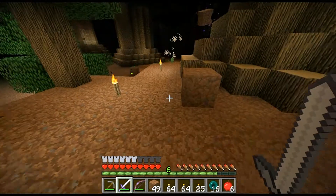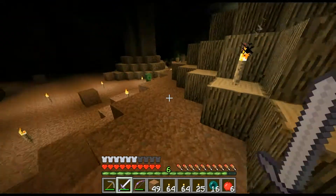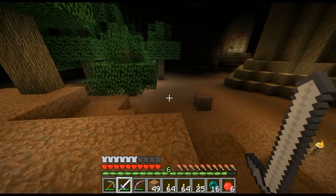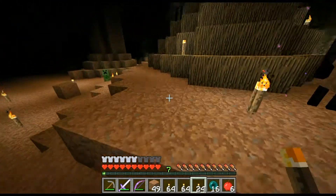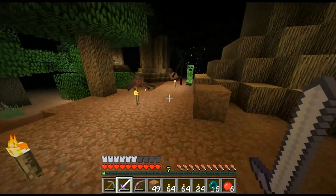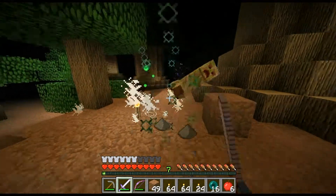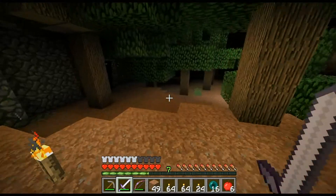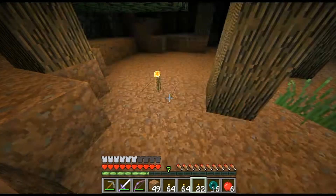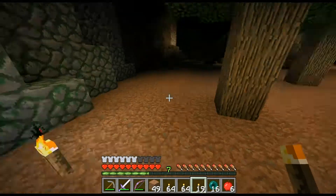I wonder why there are random dirt blocks everywhere — silly endermen are just misplacing it. That creeper's just going off on its own. So far so good. I'm making my way over to the wool slowly. I think I'll stay away from the trees — there's probably something in there, spawners or traps.